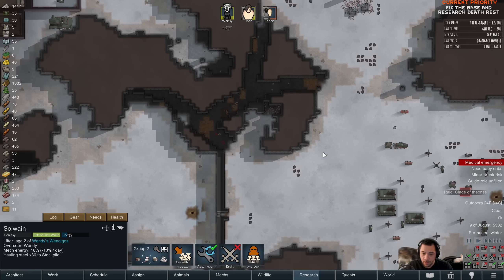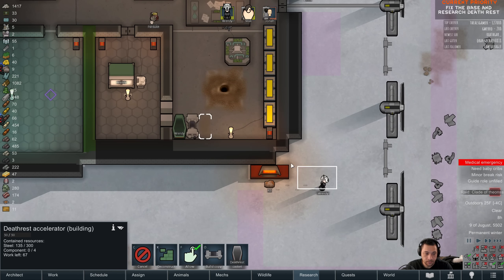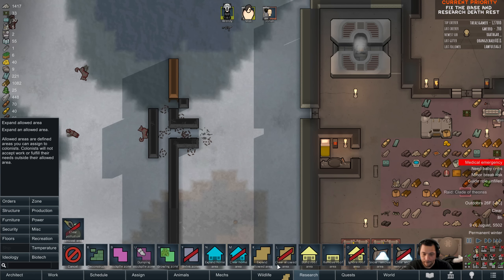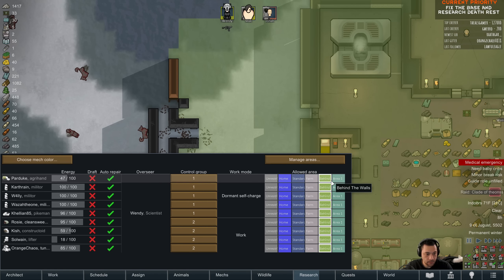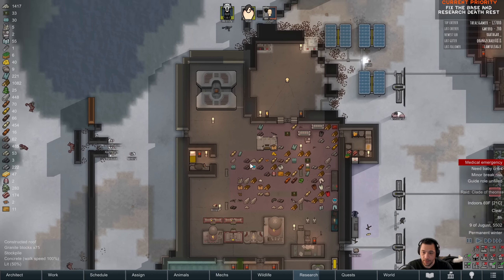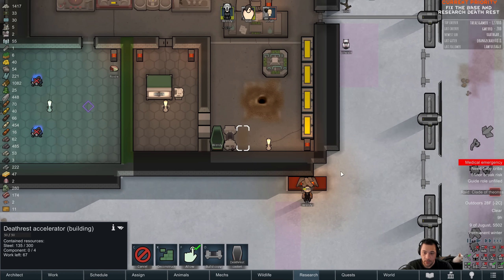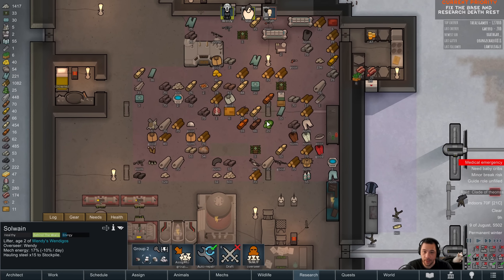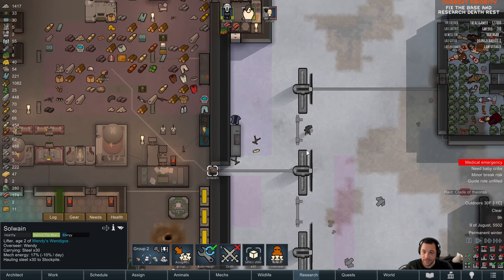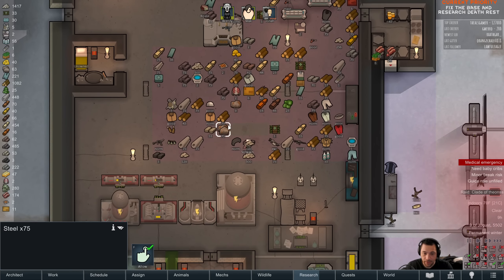Where is Orange Chaos right now? Okay, you should be fine. Zone — new zone. Even Parduk, because Parduk's really not doing anything as an agrarian since I don't have any farms — go dormant here so that I am war ready. Solwayne is hauling my steel, I think. Every time I smelt slag, the steel I thought I had disappears and I'm not really sure where it's going. Because Kish is repairing — oh there, there's a whole stack of 75. Got it.